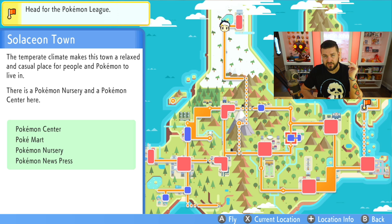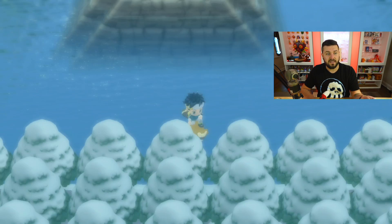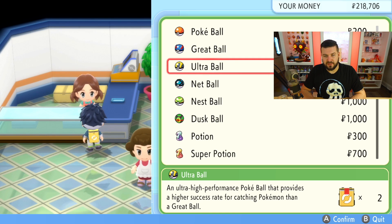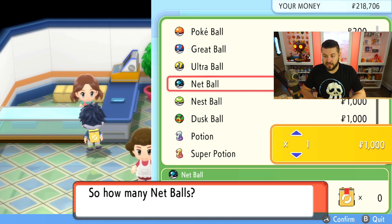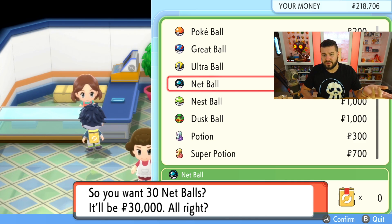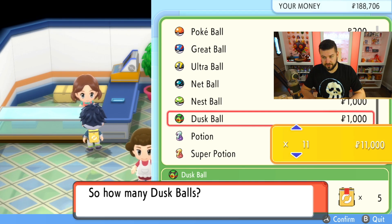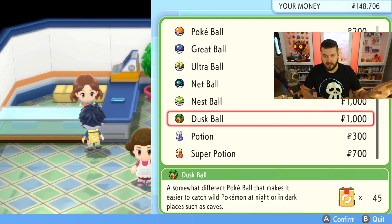Before the post game, there are two towns you need to visit to get all of the best balls in the game. The first is Solaceon Town, the breeding town. From here you can always grab Ultra Balls — Poké Balls are always classic — but I definitely recommend always having Net Balls in your bag. Always buy them in multiples of 10 to get the free Premier Balls. Also stock up on Dusk Balls; you're going to need a lot of them throughout your entire game.